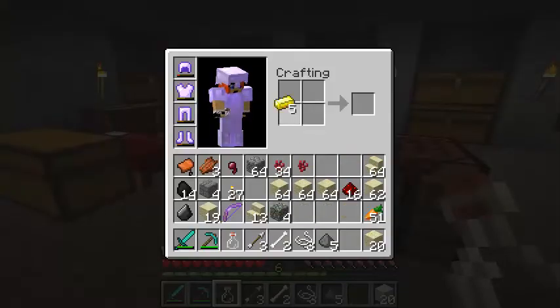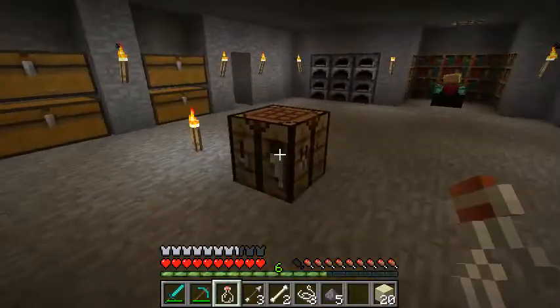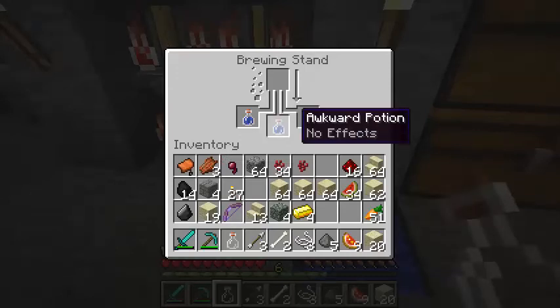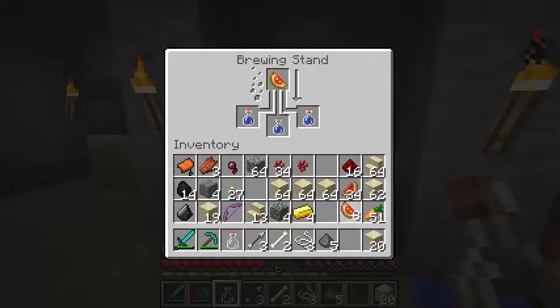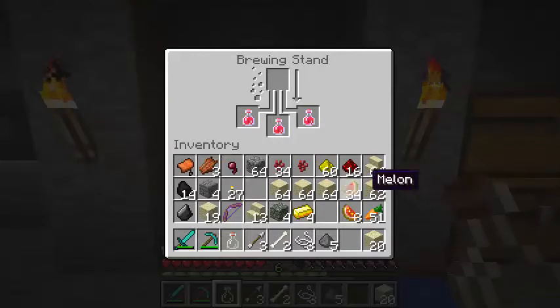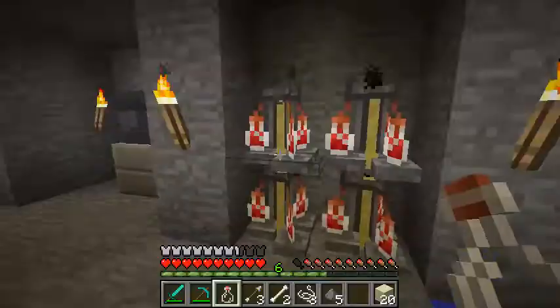I guess we'll make more glistering melons. I put my melons over here somewhere - pumpkins - there we go, melons. We'll make a good amount of healing potions - Healing 2, Potion of Instant Health. You guys have to keep reminding me it's glowstone for these. No other potions work on the Ender Dragon - not potions of harming or anything like that - so potions of health are going to be our niche here.